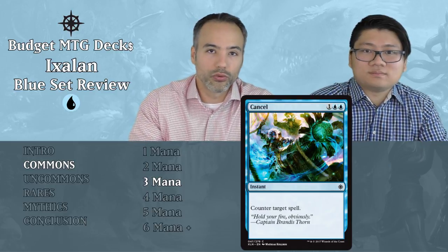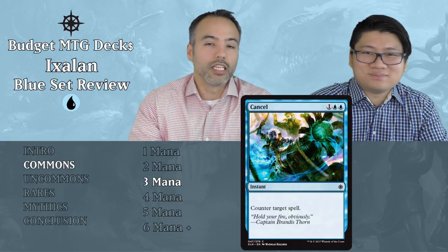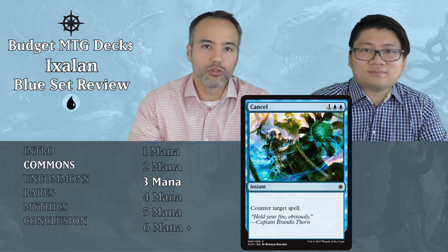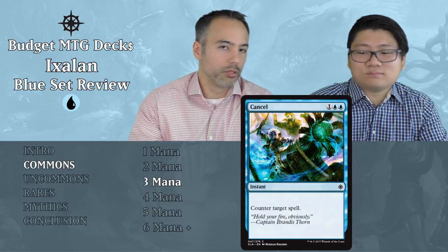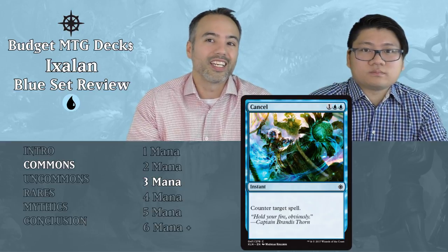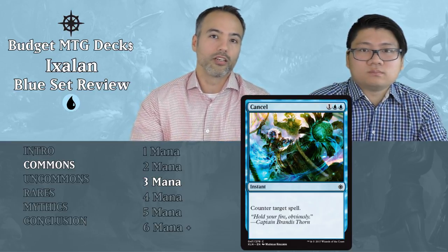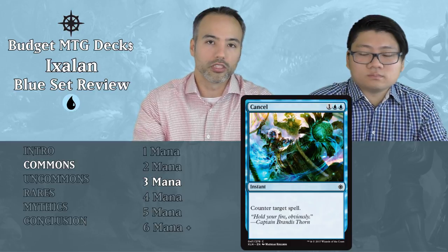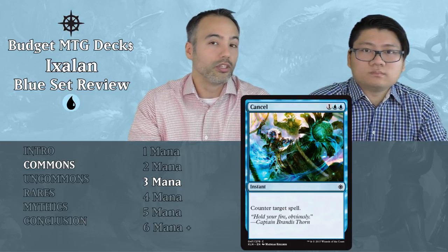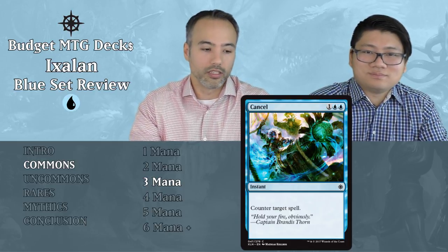Cancel for one and two blues — a three-mana instant that counters any spell. We see this almost every set and we always tell you to put it aside. In limited you really want to use your mana as efficiently as possible. When you hold mana for counter spells and people don't play the things you want to counter, you basically wasted your turn. That's a very dangerous proposition. We will take very cheap counter spells if they also counter creatures, but at three mana or higher we don't recommend it. Put it aside.